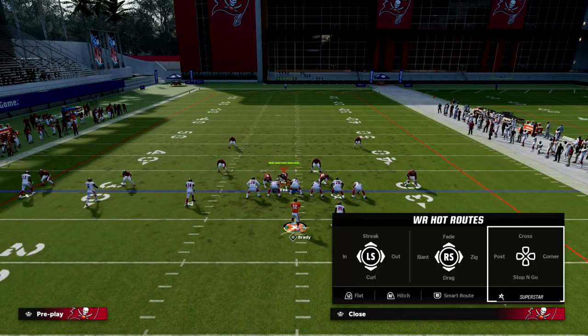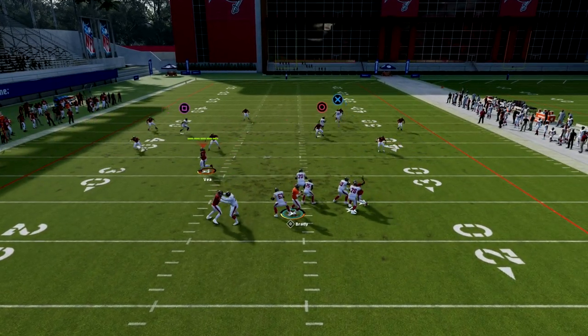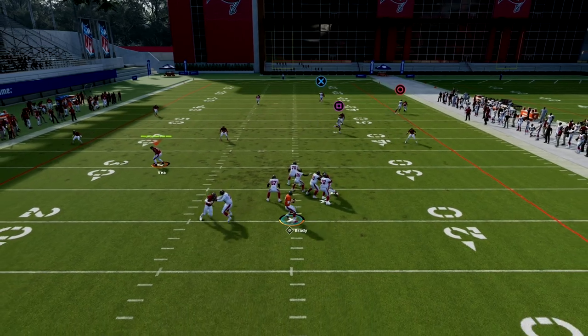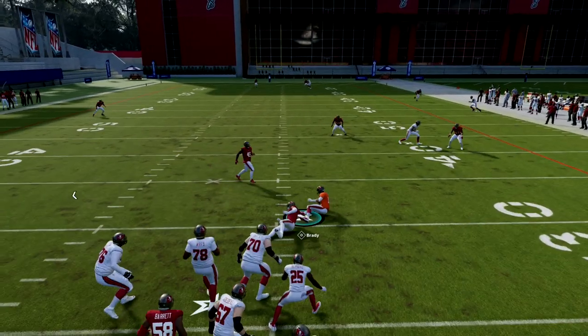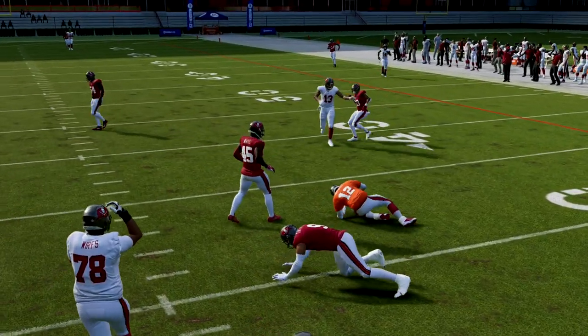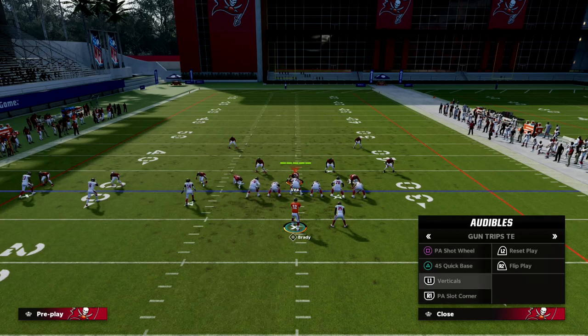Obviously, if they run cover four and stop it, we can call something else. Drop eight cover four with the right user on the left is really the best way to stop this. However, that opens up a lot of other things we could do.